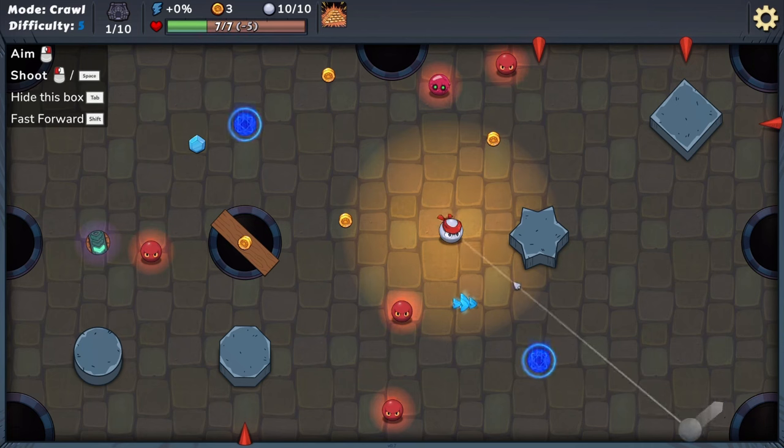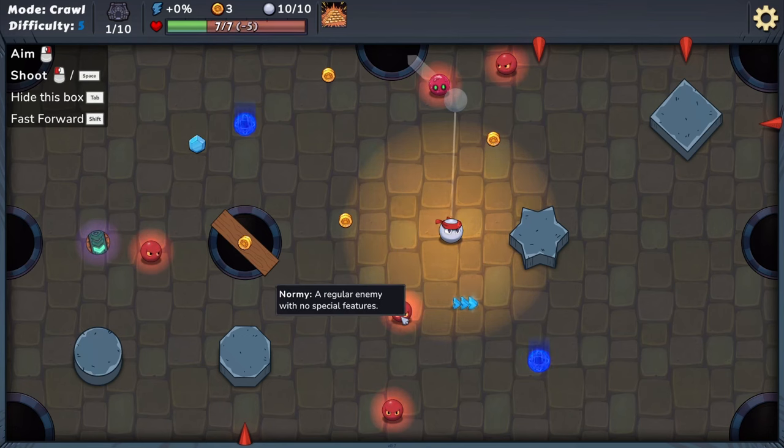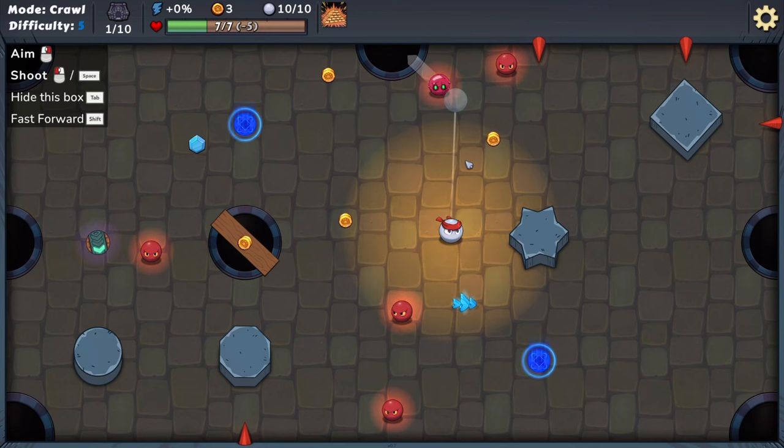We have a number of shots to defeat every enemy. Defeating an enemy is much like defeating a ball in billiards. I have never played pool in my life — and I'm not going to start. I think each enemy has their own kind of characteristics. A regular enemy with no special features decreases your shot power for the next turn by 10% when you touch it, once per turn. I wonder if we could ricochet that guy into someone else by hitting them — we're not technically touching it.